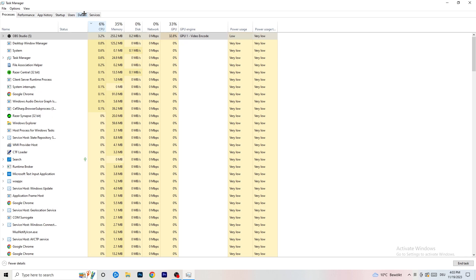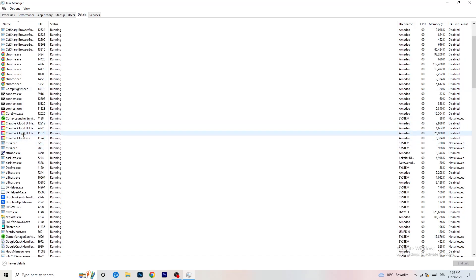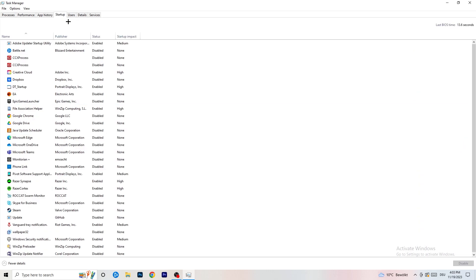Next, go to the Details tab on the top left of Task Manager. My game isn't running right now, but do the same thing to your game that I'm doing here with Creative Cloud. Right-click your game's process, go to Set Priority, and click either High or Above Normal. You need to check which one works better depending on your PC, so test both options.